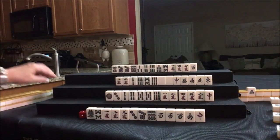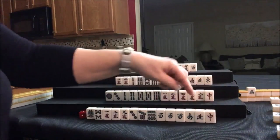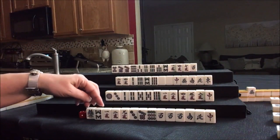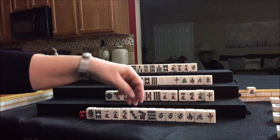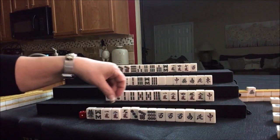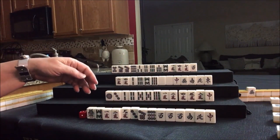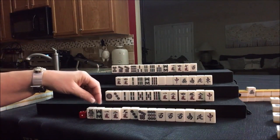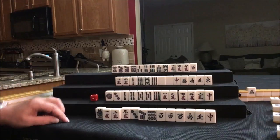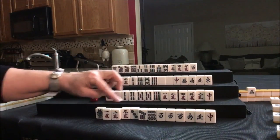Nobody can take the East. We're going to draw North — there's another single honor. We're thinking outside hand: Pone, potential Chi, isolated, isolated, potential Chi, isolated. Let's discard the 8-BAM.